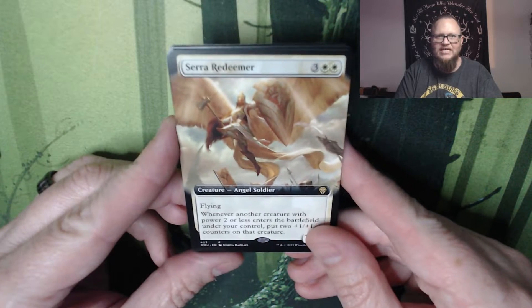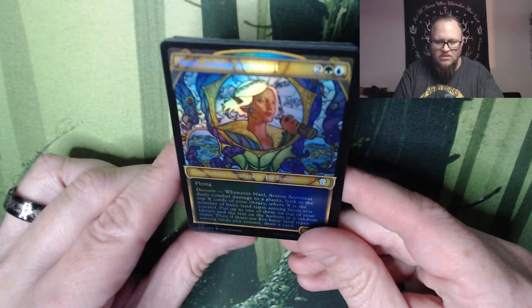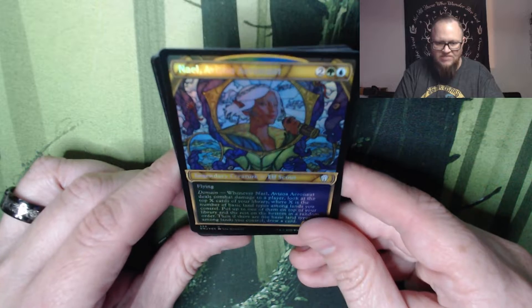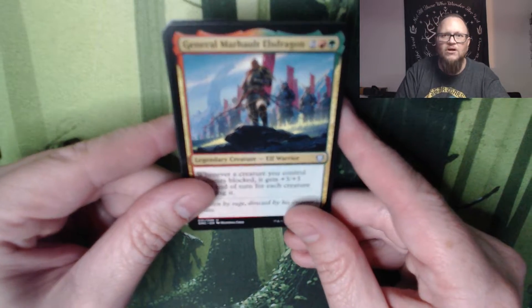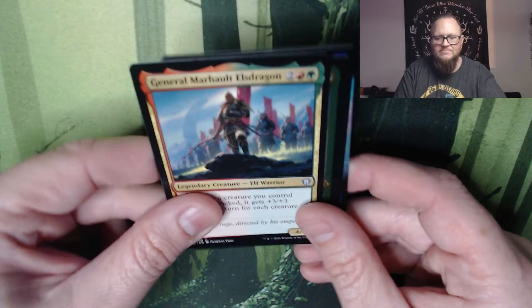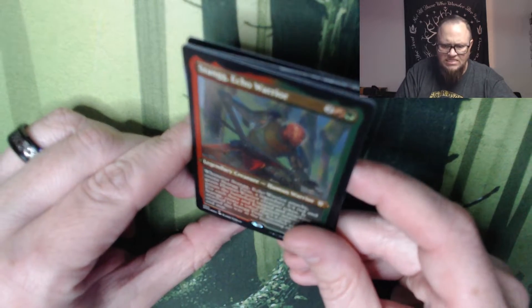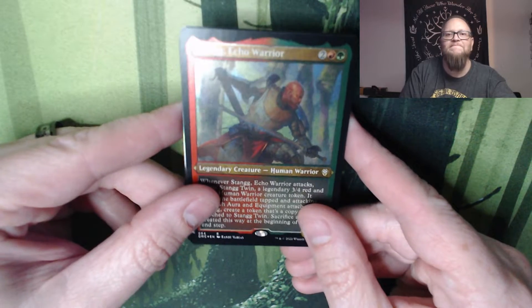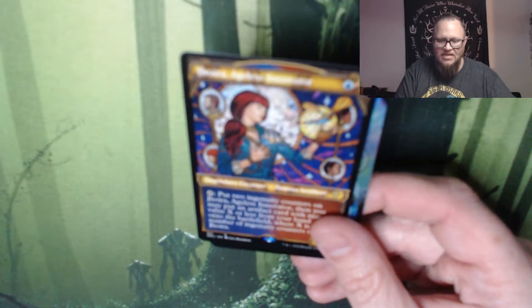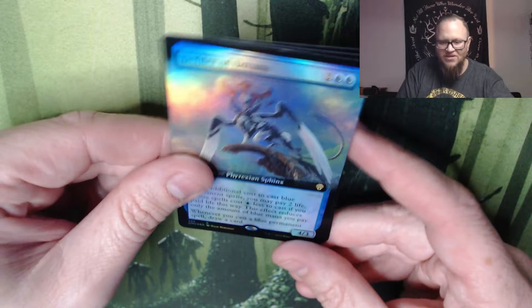Avazoa Aeronaut — nice. Blue-green Elf. And then General Marhault Elsdragon. I think that's another one of those box toppers, standing in foil. Is this the textured treatment or the classic foil etch treatment? Classic. Stang. And then Jodah, Ageless Innovator in the stained glass treatment. Then Defiler of Dreams, full art foil. Fun.